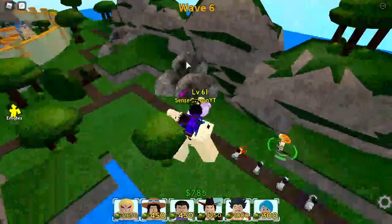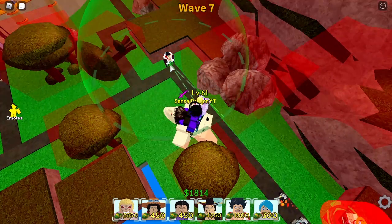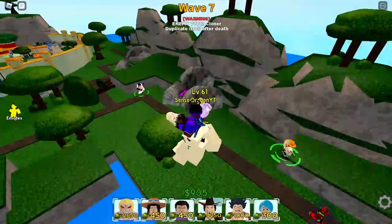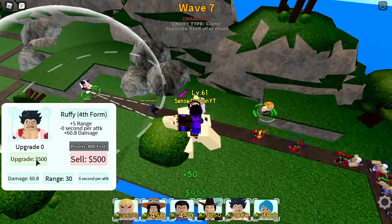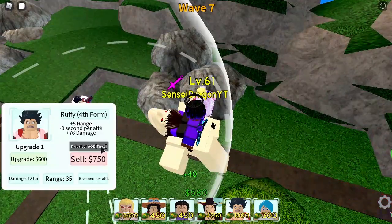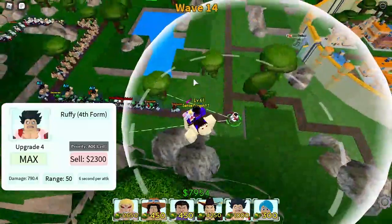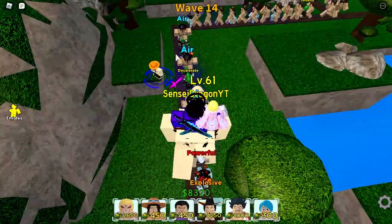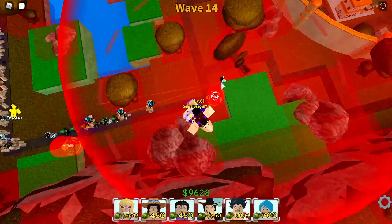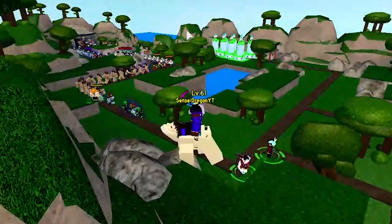We're going ahead and placing down fourth gear Luffy right here. I'm setting him up towards the back to make use of that long range. So we got one Ace and one Luffy placed down, and we need to upgrade one of them. Luffy is doing work — jumping to wave 14, fourth gear Luffy is taking out everyone. Some air units are coming in, so I'm gonna place down one Miyok right there to take care of the air type units. Miyok just one-shots those guys.